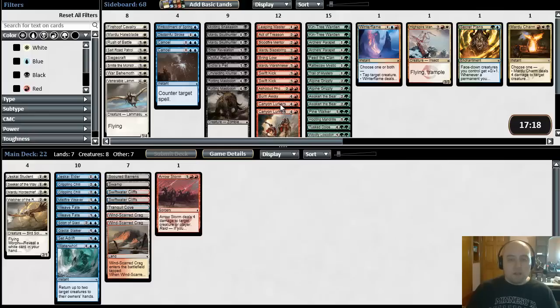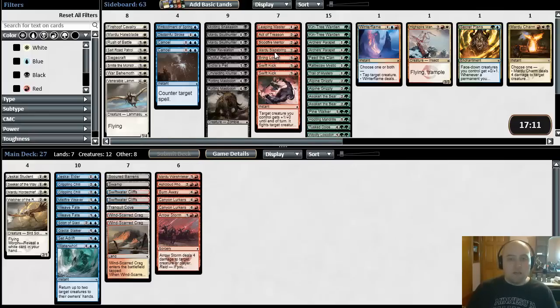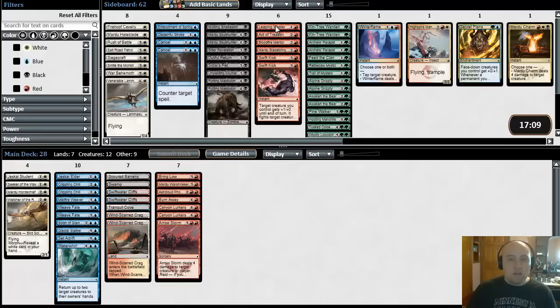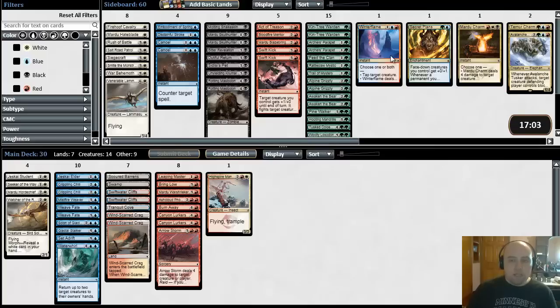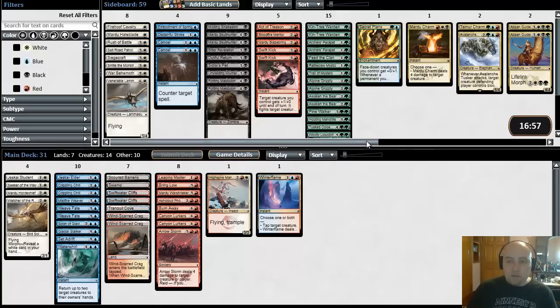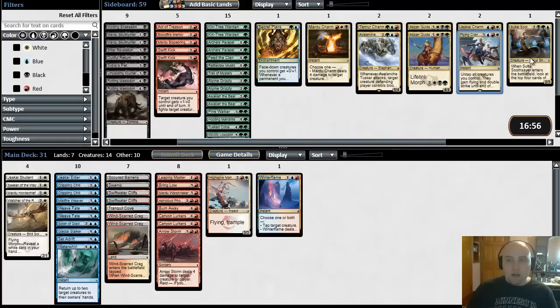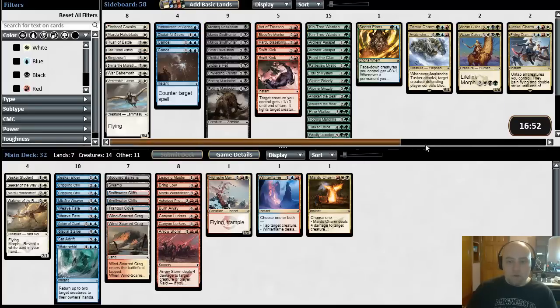Our red: we have Arrow Storm. Canyon Lurkers is just a thing. Burn Away. Ash Cloud Phoenix is great. War Shrieker's great. Bring Low's good. Leaping Master's good. So we have some solid cards here, but there's nothing just super blow-me-away. There's a High Spire Mantis, a Winterflame. We have Jeskai Charm and a Flying Crane Technique — that's actually pretty gassy.